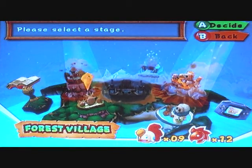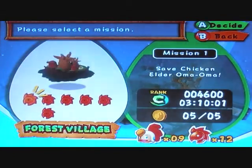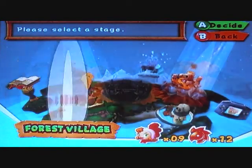Hey guys, I'm Jayvan, and welcome back to my let's play of Billy Hatcher and the Giant Egg! Last time we went back to Forrest Village and did mission 6 of Forrest Village, which was Raleigh's mission.